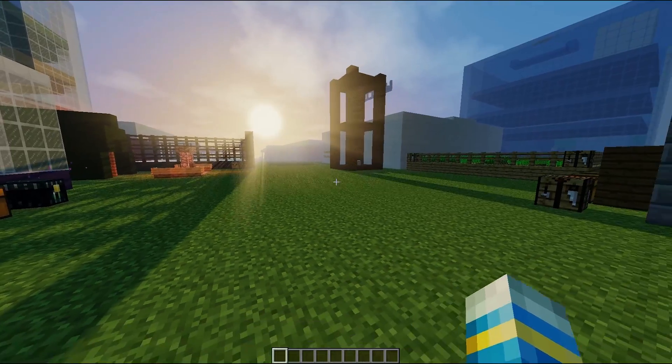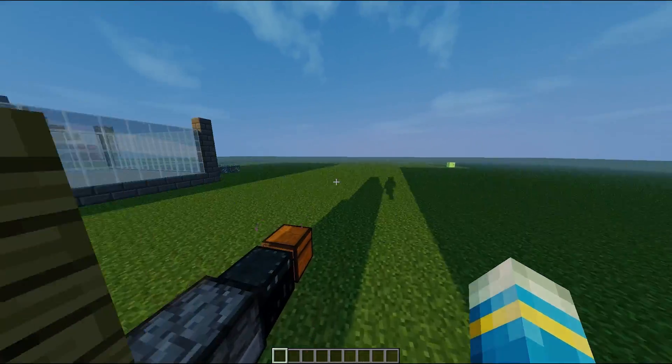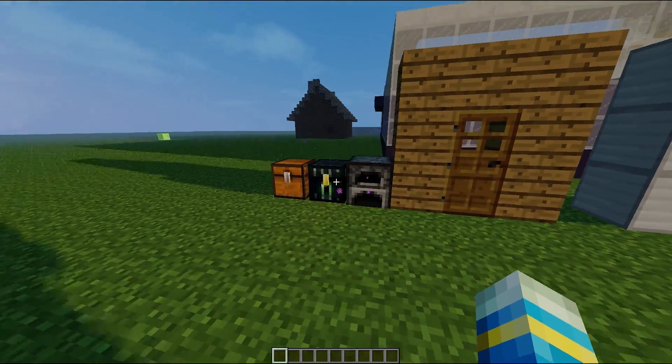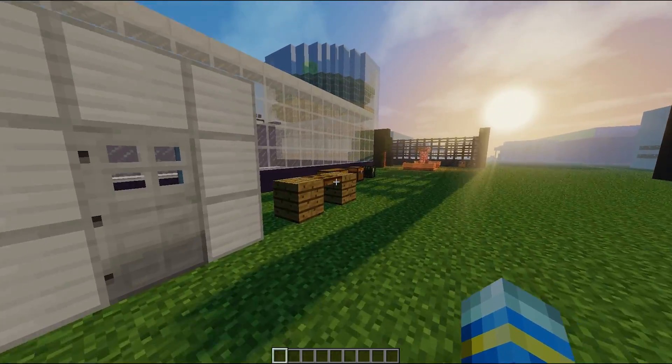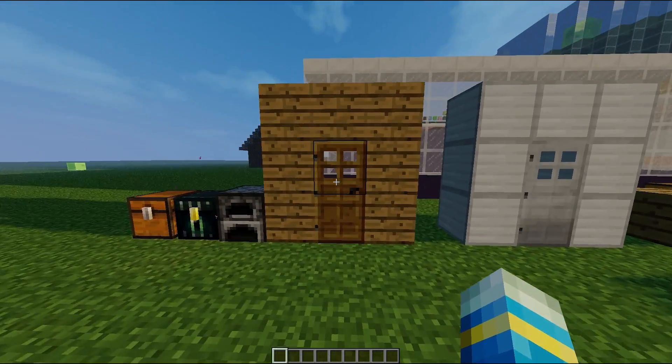Hey guys, welcome to another plugin tutorial and today it's on PINPLEEZ. So this is a fantastic little plugin which allows your players to set up pins on their furnaces, their chests, their doors, their fence gates and their trapdoors. So it stops players from getting in.